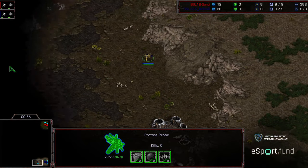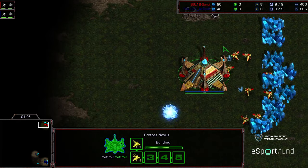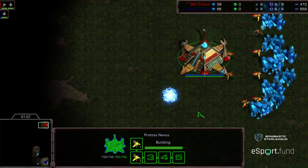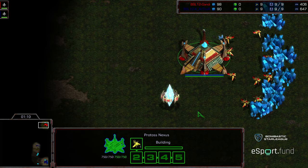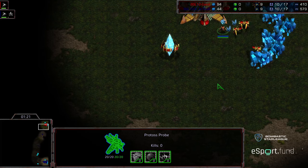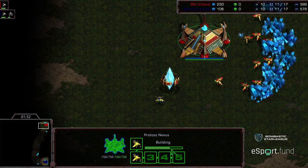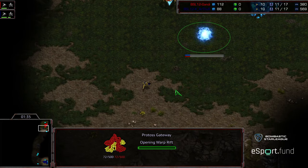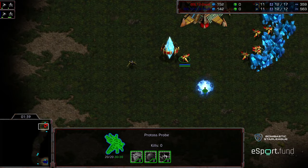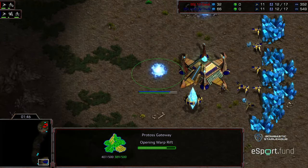Arthur going ahead and dropping a pylon, then scouting immediately — wants to be sure to get that scouting information. Moving to the upper right hand corner, coming across Gandhi's space. Initially in Game 1, Gandhi was building some spare zealots early, which I thought was going to end up in a tech advantage for Arthur. The probe gets inside the base immediately, opens up a lot of possibilities. Arthur sees a double gate from Gandhi, so Gandhi just drops both gateways.